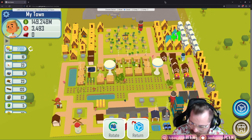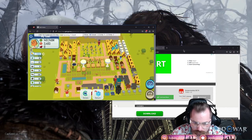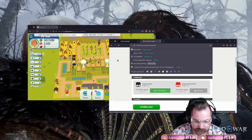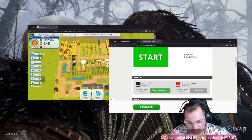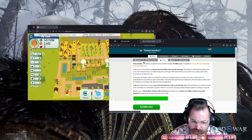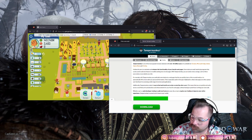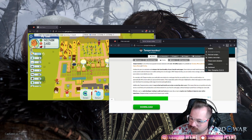If you've never installed a script before, it's very simple — I have multiple videos on it but I'll breeze through it quickly. Go to tampermonkey.net and install it. You'll get the version of Tampermonkey for whatever browser you have — Chrome, Edge, Firefox, Safari, Opera. Most browsers are Chrome-based so go with that one.